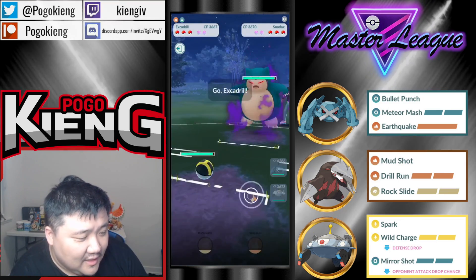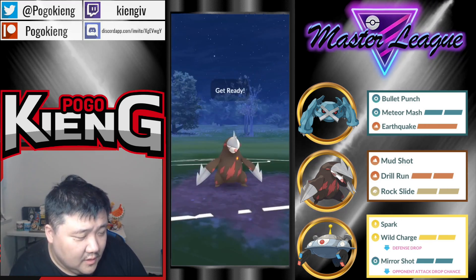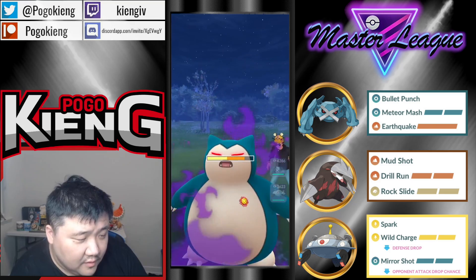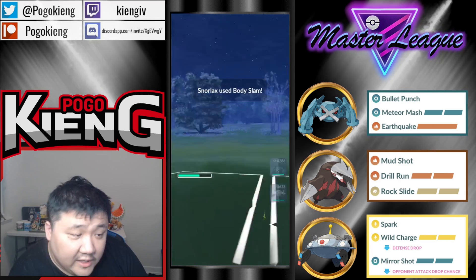Gonna go straight to Excadrill. You don't win CMP regardless. Looks like they're building up their way — I think they're waiting for Excadrill to throw and then they're gonna Super Power. Makes sense right, because otherwise the Drill Run would do even more. They Body Slam bait though.